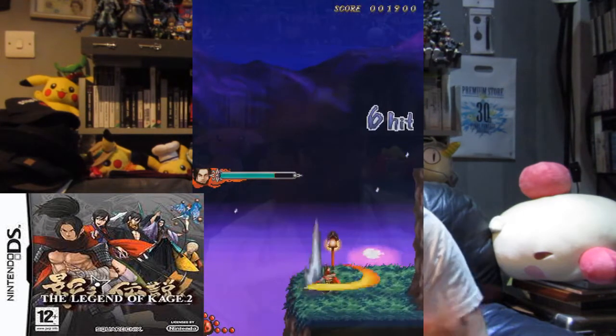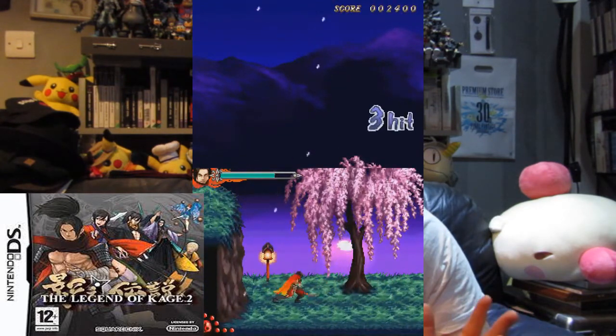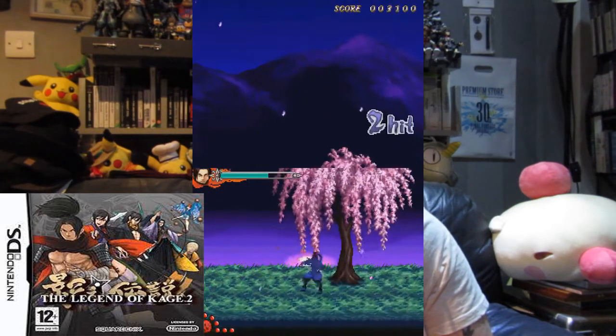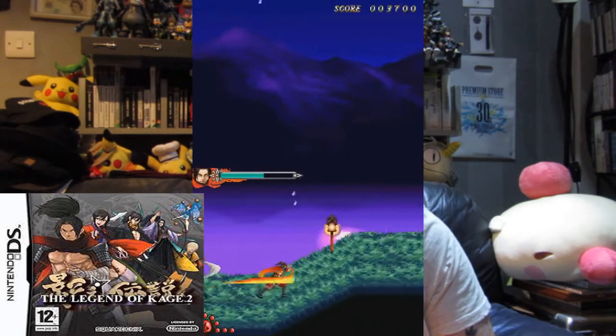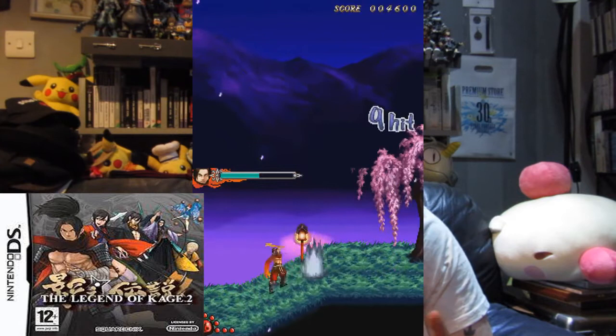Next up, this game I recently picked up from CeX, and it's from Square Enix — that is Legend of Kage 2. Never heard of the first one, didn't have a clue this thing existed. It's developed by Taito and it's a side-scrolling fighting game. What I see in this game is a mixture of Ninja Gaiden with the samurai stuff, Castlevania, and Double Dragon. Put them all together and you get this.